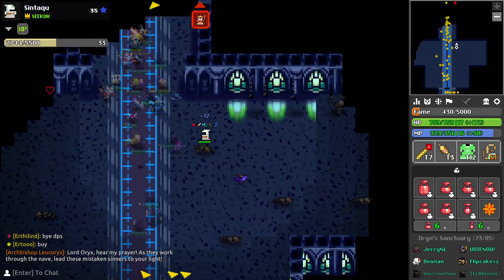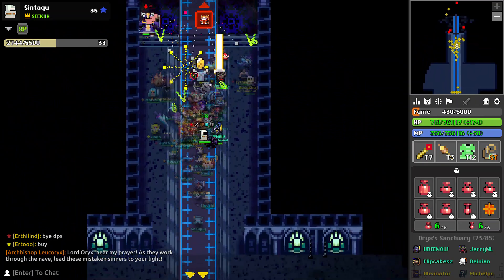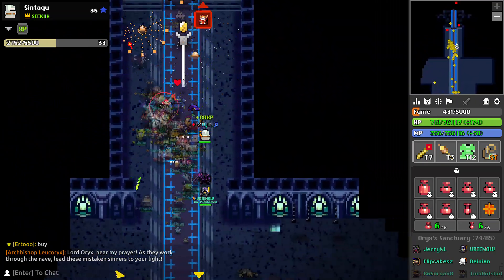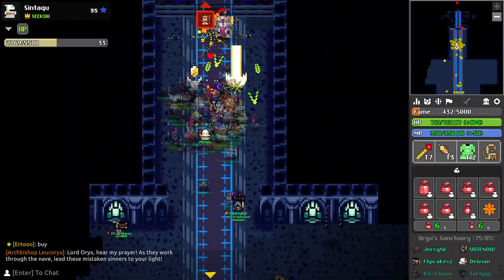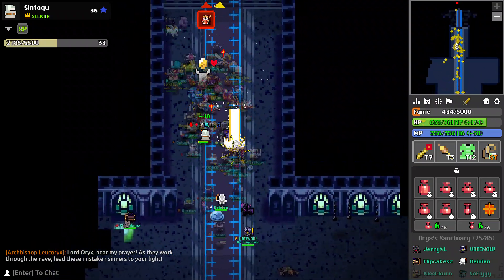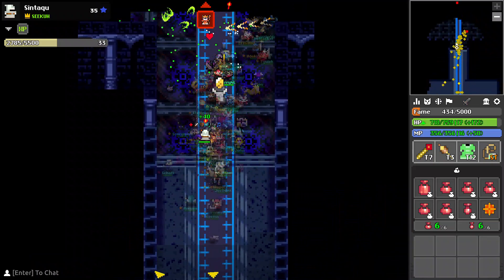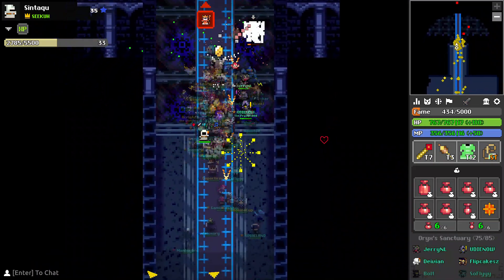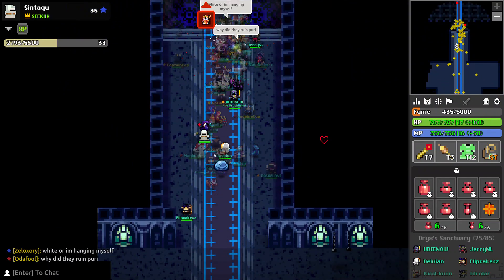First off we got the mini bosses. I am gonna begin with the easiest one, Bezer. He is green and you just run away. Then the second easiest is Leucorix — I am on that one right now — and you just leech.